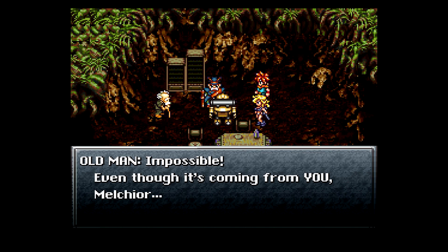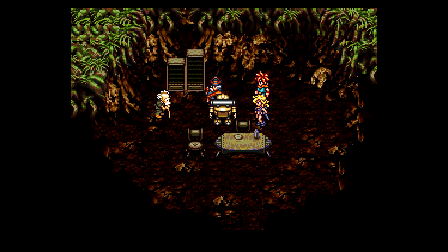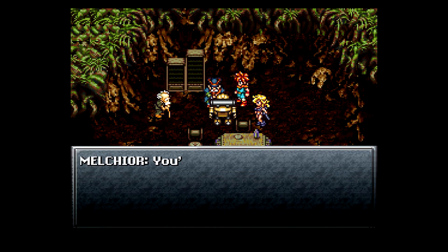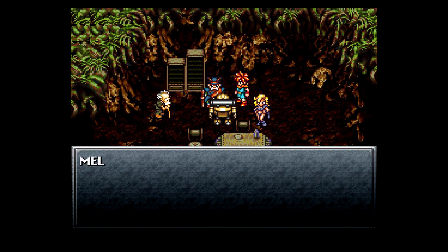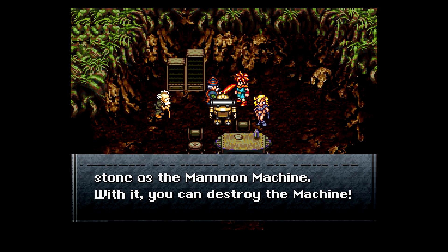Impossible! Even though it's coming from you, Melchior. If the queen is allowed to fulfill her scheme, all life as we know it is doomed. You're willing to challenge the queen? You've done so much for us — I don't even know your names. Gramps use red stone. Help Chrono. Now Ayla help you. Chrono, let us hurry! Wait, take this with you — it's made from the same red stone as the Mammon Machine. With it, you can destroy the machine. Got one Ruby Knife.